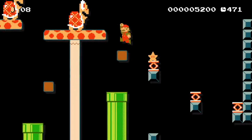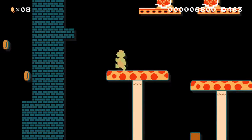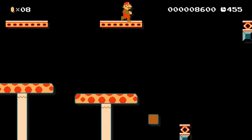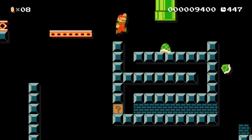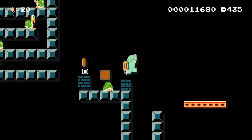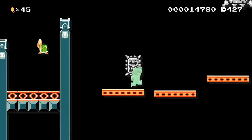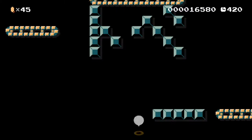I got hit there. Alright, invincibility. Got more trampolines, or just one I guess. Let's try to get that question mark — it's just coins. We got another invincibility. Right when invincibility went out — wow, this is a hard level.